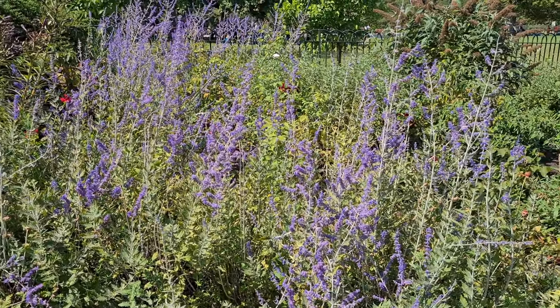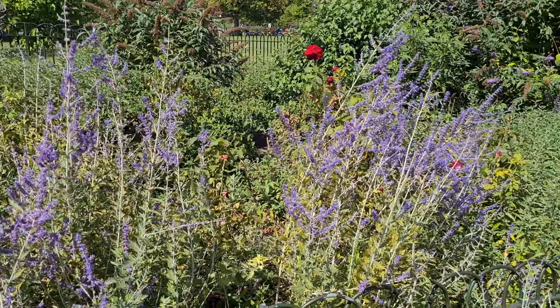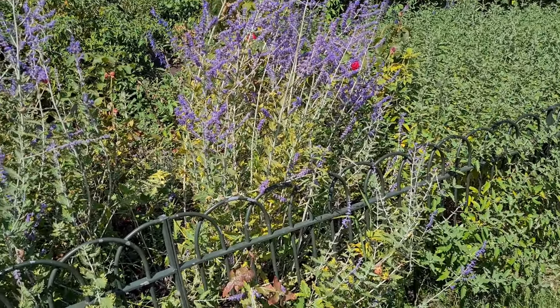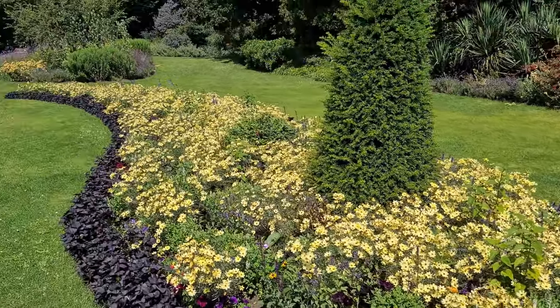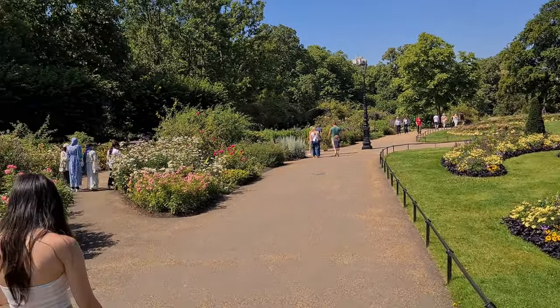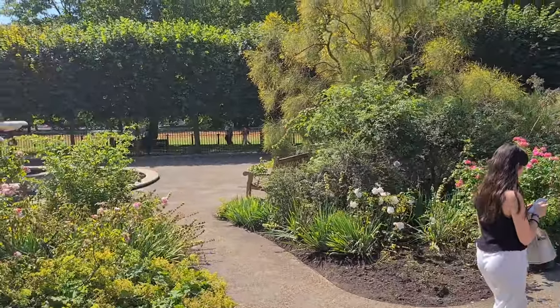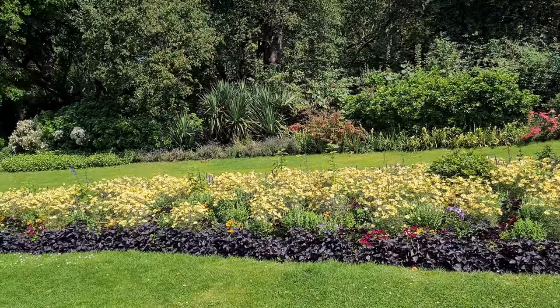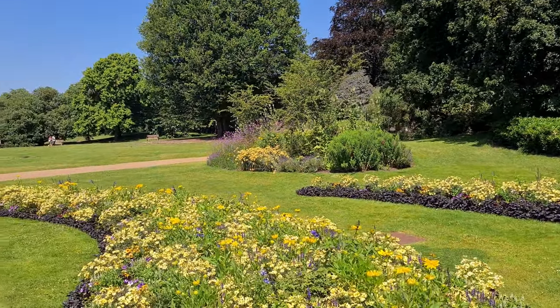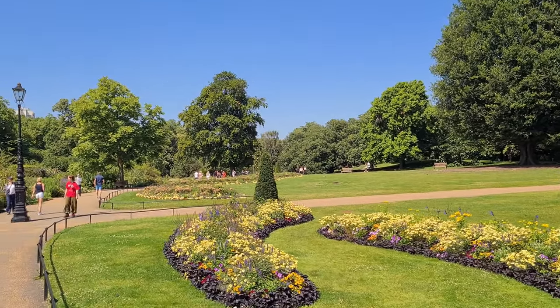This looks like hyssop — H-Y-S-S-O-P — which is the same you can get in New World when you are harvesting for your food and cooking. This is exactly what you harvest in that game. Pretty cool. George with hyssop. Continuing our walk through the garden — it's beautiful, lots of flowers and people, very nice design, some birds lounging on the grass. This is London — I had no idea it was such a nice place in the middle of the city. They do not have such large parks in Dubai in the middle of the city.